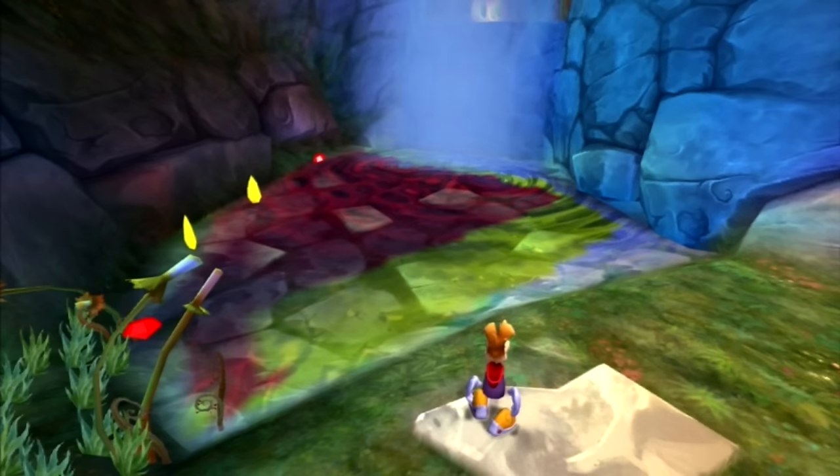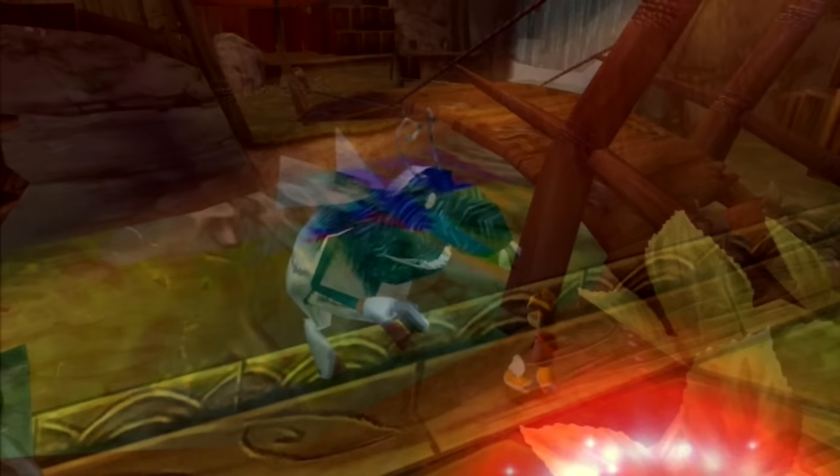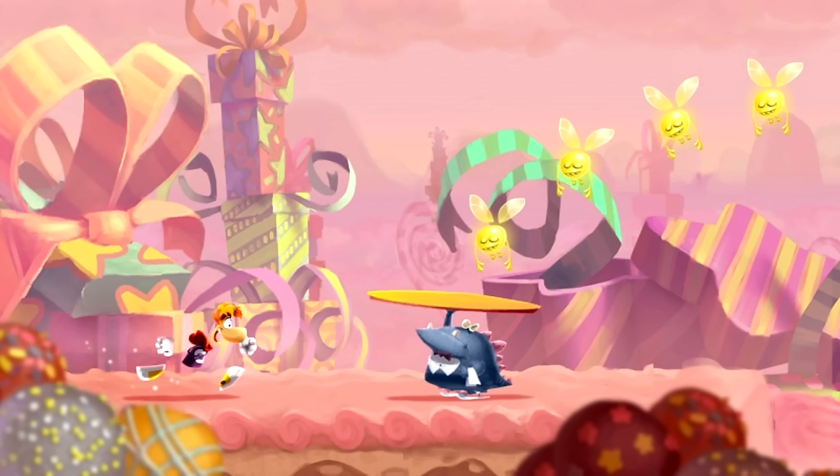Rayman 3 HD quirks. Rayman 3 HD was a port of Rayman 3 for more modern devices, but it's notorious for featuring multiple glitches and game-breaking issues — graphical issues, graphics being upside down, water flashing quickly, and a game-breaking glitch where if you exit the final stage before completing it, you hard lock the save file and must start again from the first level.